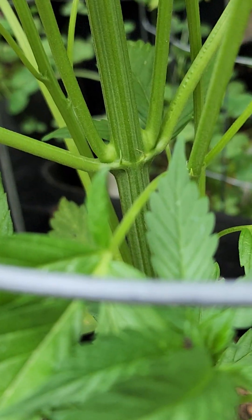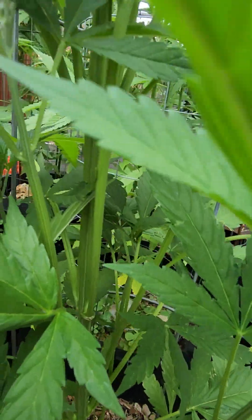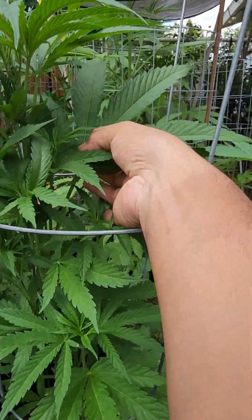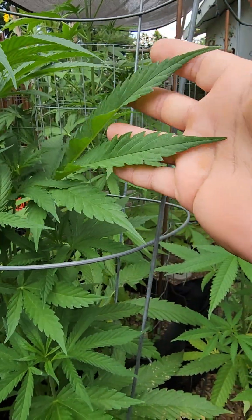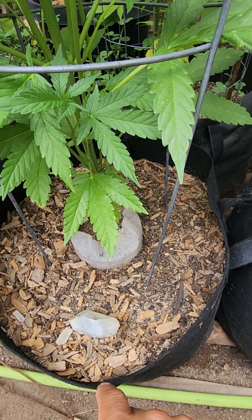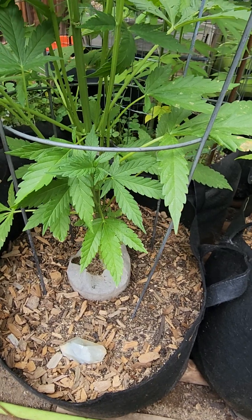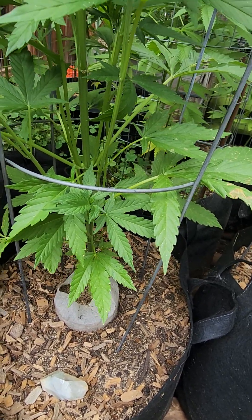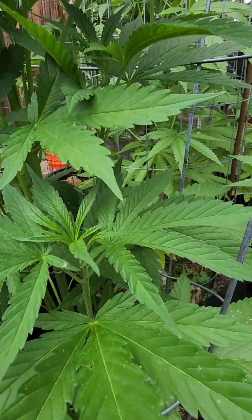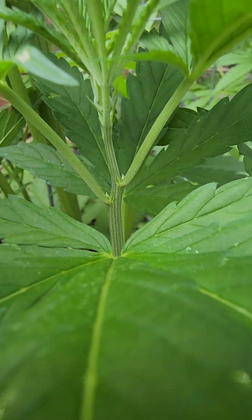Look at those nodules on the branches — those are thick. That whole stalk is twisted up nice and hollow. The leaves are humongous. This is another one I bred — it's Peanut Butter Breath times Pineapple Flan. We'll see, I hope it's a girl, because when I was growing that last time there was some straight fire.